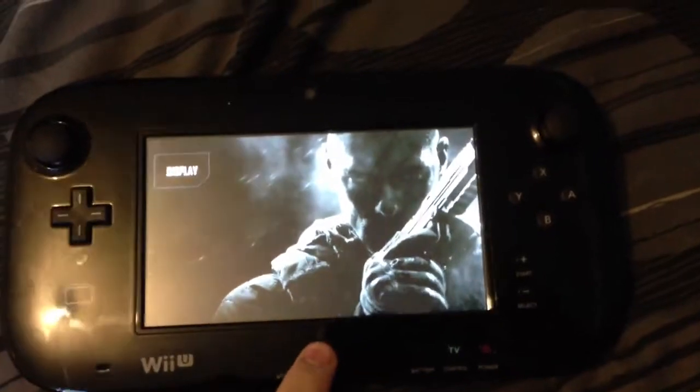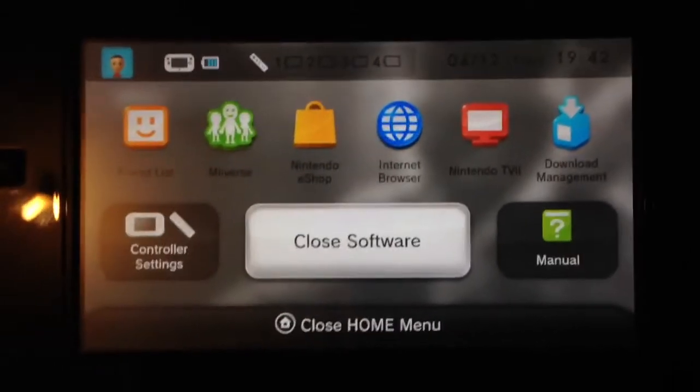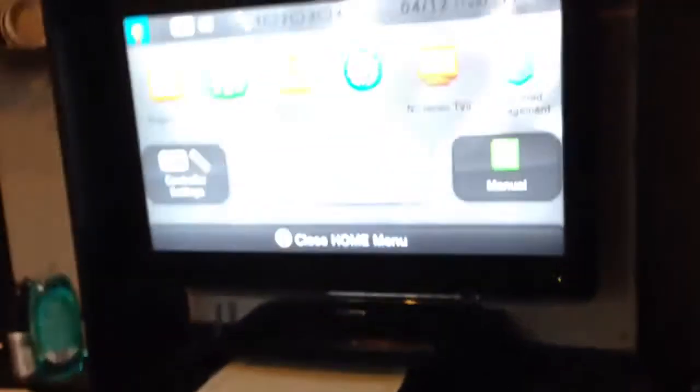I believe I've found a glitch on my Wii U friends list. This is just what comes up when you press the home screen — it's the same on the TV.